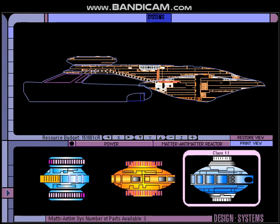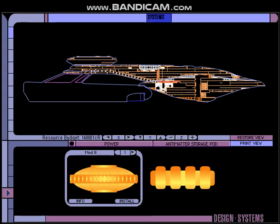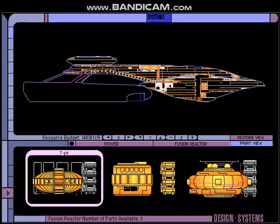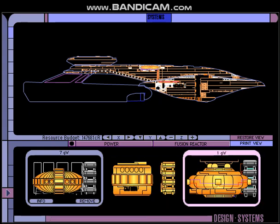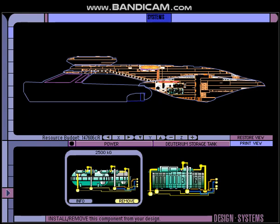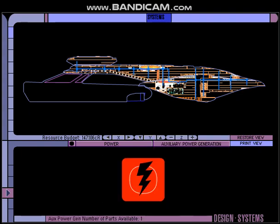That's for power. Class 11 reactor — only the finest warp core. Anti-matter storage pod — we'll put in a few of those. Fusion reactor, let's go with 7 gigawatts. Deuterium storage tank — we'll go with a bigger one. Power distribution — let's go with a full rating on the power flow. All of them. One more: auxiliary power.